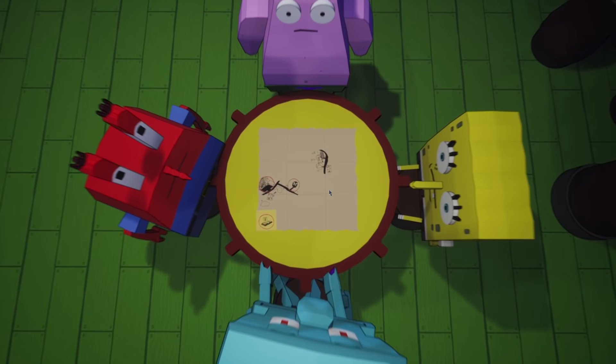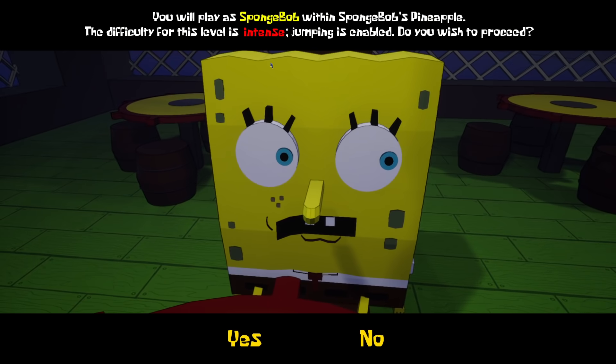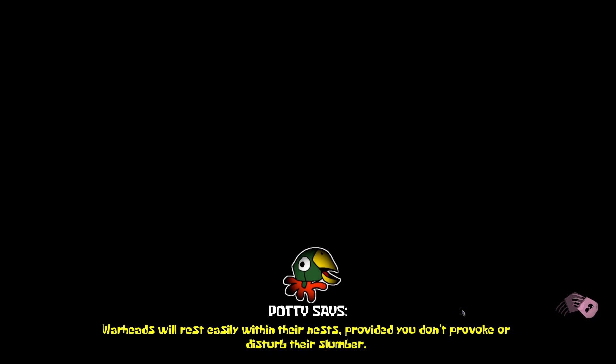You will play as SpongeBob — oh, intense difficulty! Jumping is enabled. This is going to be tough. SpongeBob's Pineapple, 10 PM. After Squidward saved SpongeBob and Patrick from the cloned Glove World staff, Squidward insists the two head into their homes and grab whatever valuables they can find. SpongeBob's on a mission to locate and escort Gary to safety. But even our plucky protagonist can run into an unwelcome set of spiteful foes. It's DoodleBob and all of them — this is going to be so tough.